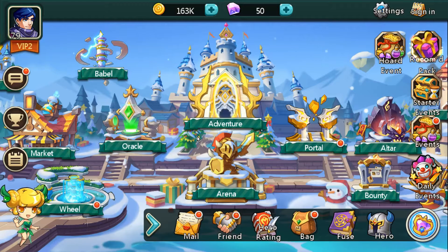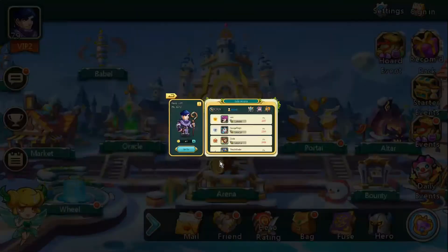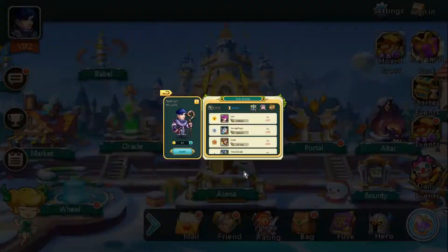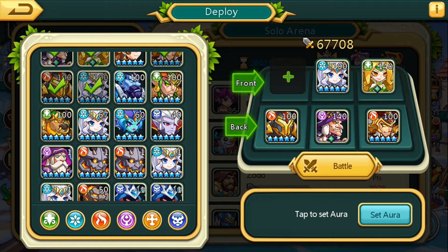This is a quick guide on how to set up your arena defense team and the auras on the game Endless Odyssey. First you're going to want to go to the arena, and up here you can choose your defense lineup. You simply tap or drag the people you would like to be running on your lineup.